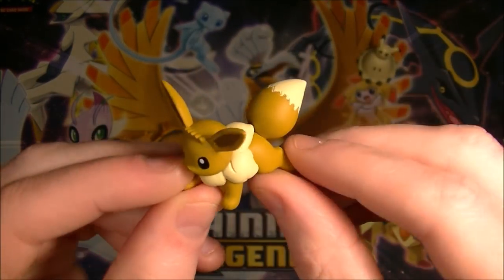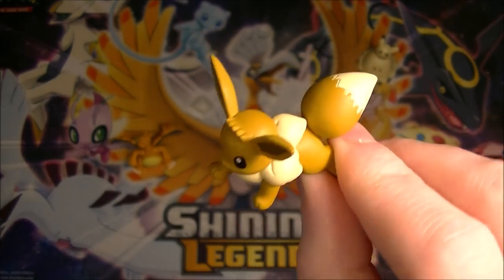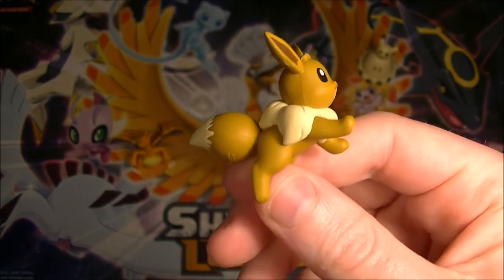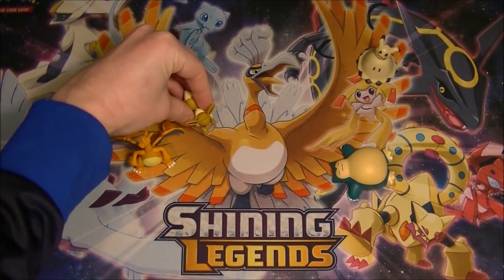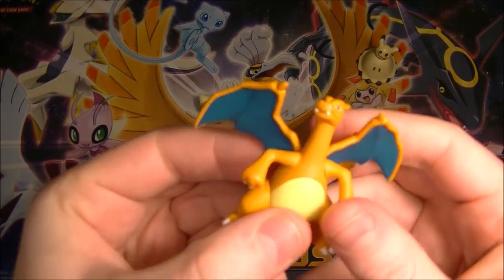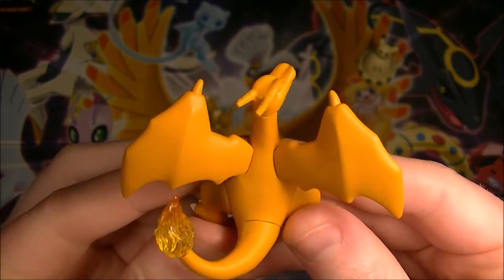The Eevee is decent and nice quality for what it is, but it's not my preferred one — I would have definitely preferred to get one of the other starters. I got the Eevee first and was only going to get one, but I was like, I can't stop on just the Eevee, I need to get a starter. Charizard is definitely the most popular one so I was happy to get that at least. I do like this one, it is nice looking.